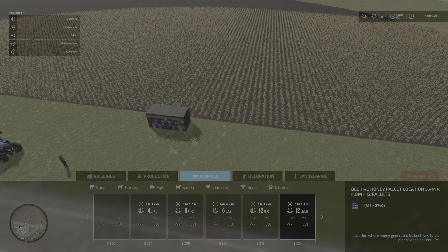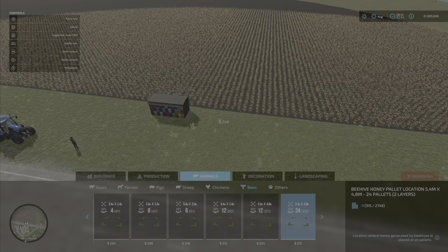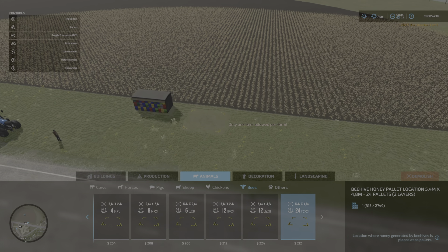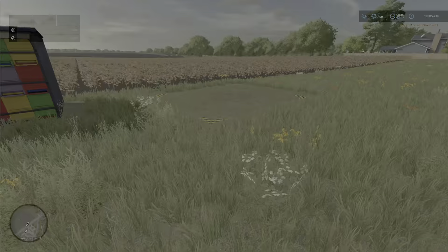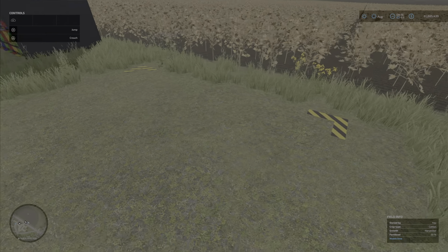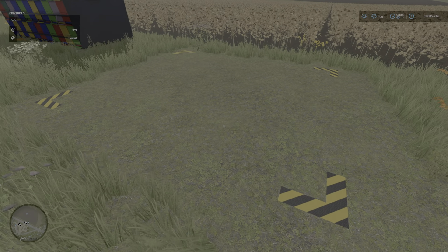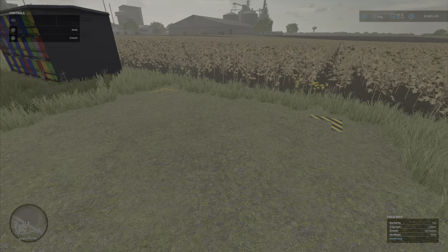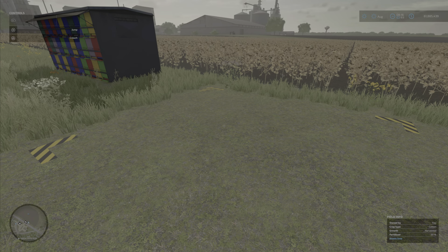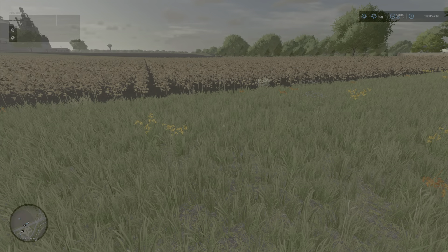Only one item is allowed at a time, so that's worth noting. But 24 pallets of honey spawning in one spot is fantastic — you don't want to keep moving one or two pallets every time. That's the More Honey Palette Place Options.